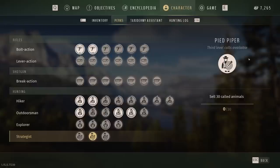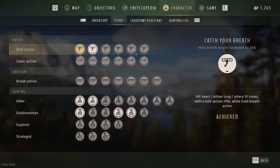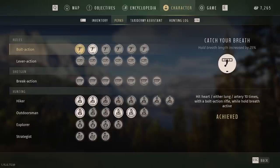You can see all the different perks and what they do. Third level of calls is available if you sell 30 animals. If you hit heart or lung archery 50 times from a hunting stand, you'll get a 30% bonus to sway, scent visibility, and noise reduction while in a stand. There are all kinds of different perks you'll be unlocking — most of them simply by playing the game. I've already unlocked 'hold your breath length increased by 25%' by hitting either lung, heart, or artery 10 times. One perk I find very good lets me check my hunter senses without standing still, so I can walk around and actually use my hunting senses.